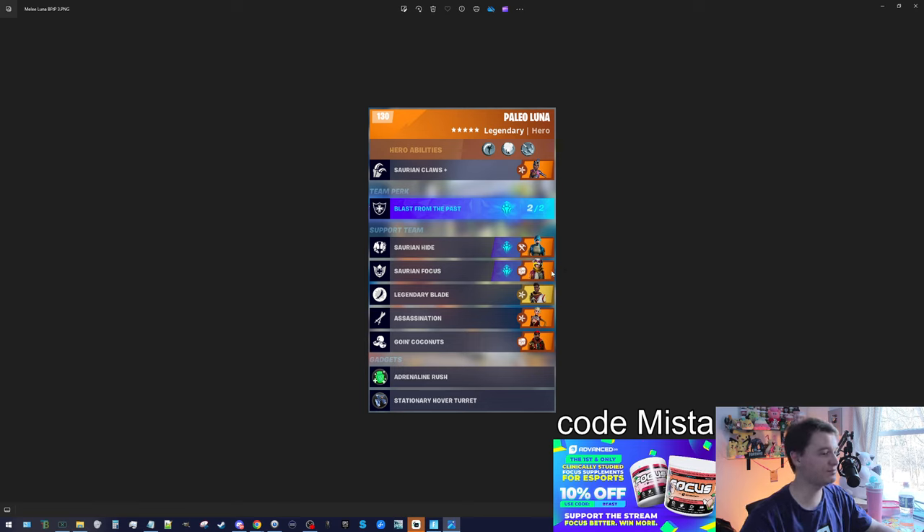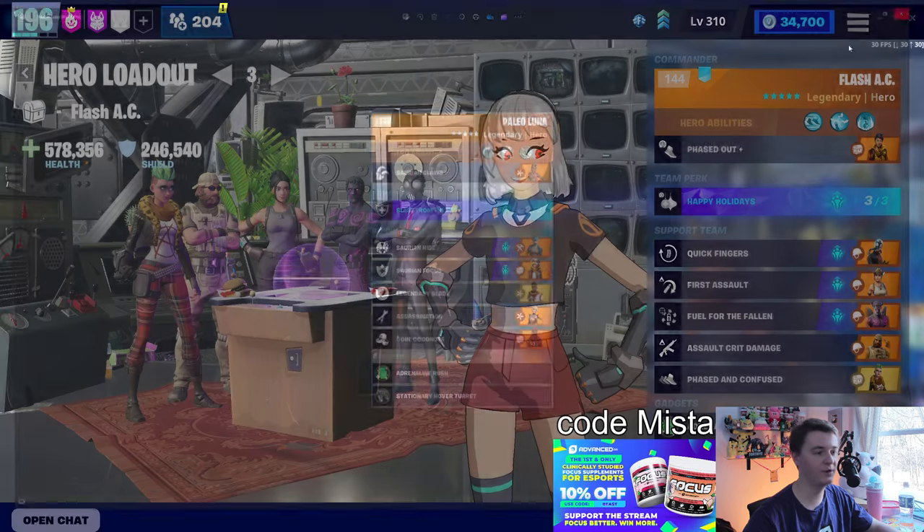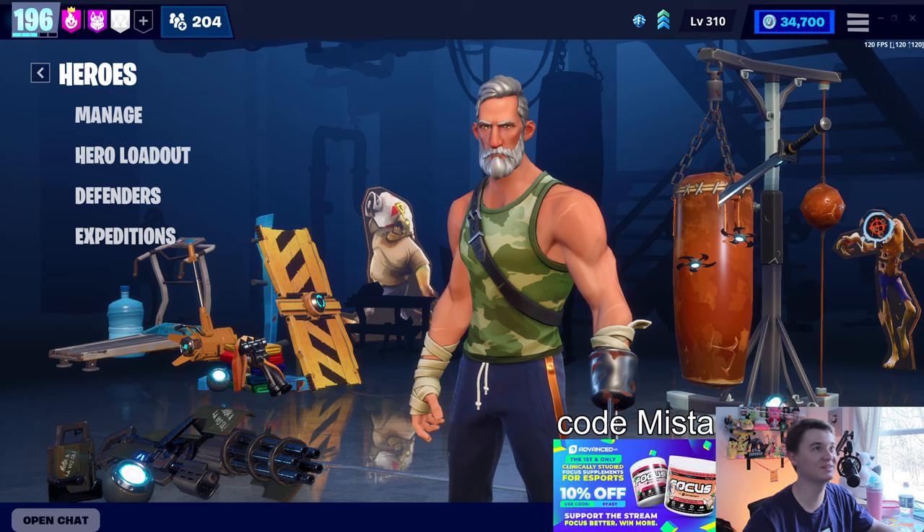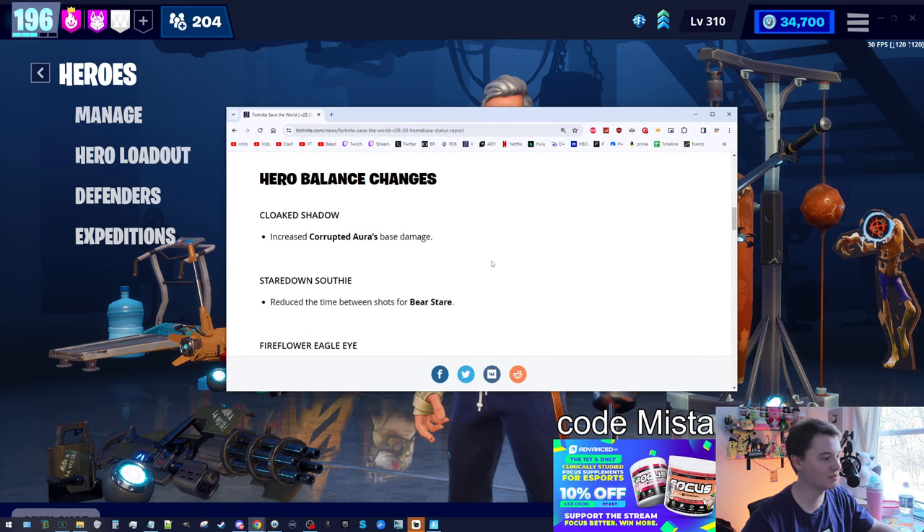Just so we're all on the same page, this is basically the build I was using with two changes. Saurian Focus was swapped out for Saurian Vigor, which we'll talk about in a second. And Legendary Blade is what I swapped out for Cloak Shadow. Typically in modern configurations, Legendary Blade is swapped out for Battle Beat, which increases melee attack speed, and Assassin Sarah can be swapped out for Whiteout Fiona because she increases your chance to crit.